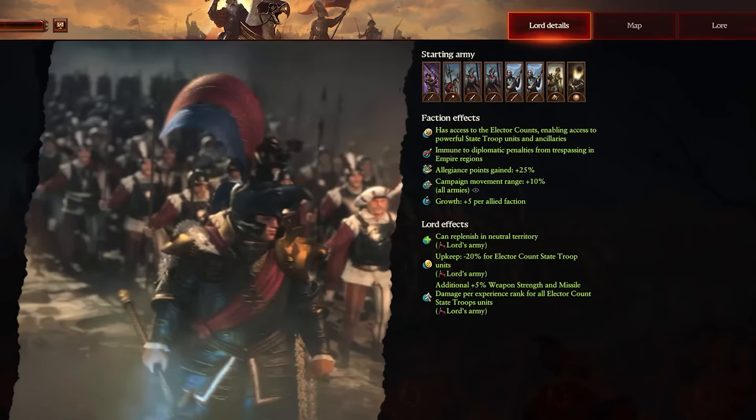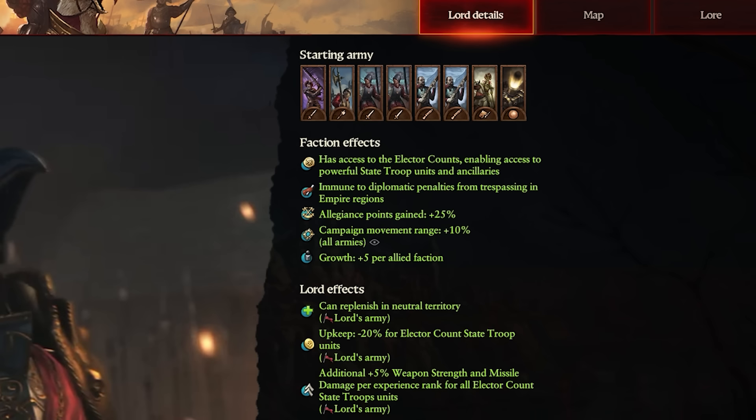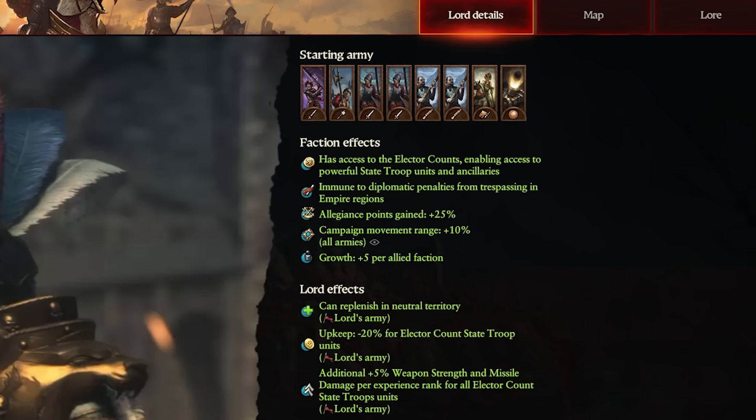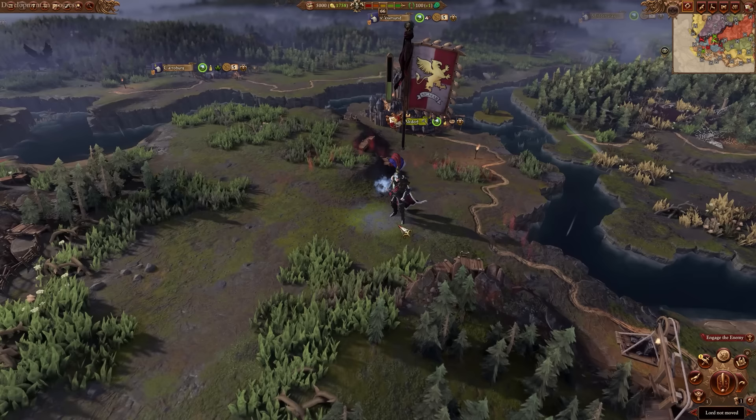Starting with the Emperor himself, Karl Franz, the first change we might notice is in his starting army — he now has Karaberg greatswords instead of just regular greatswords. As you can see from his faction and lord effects, he works more closely now with the other Empire factions. He can now walk over their lands without trespassing, he gets bonus allegiance points, he gets growth from allied factions, he replenishes in Empire territory even when not allied with the faction, and has a bunch of buffs to the Elector Count's state troop units as well.